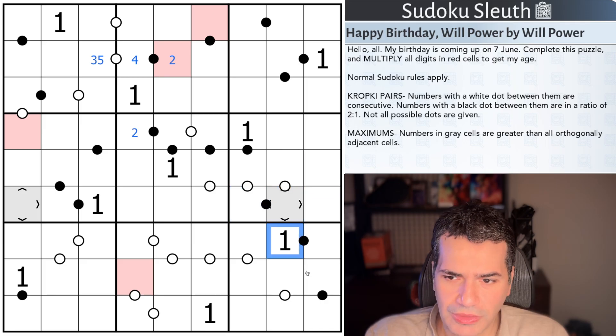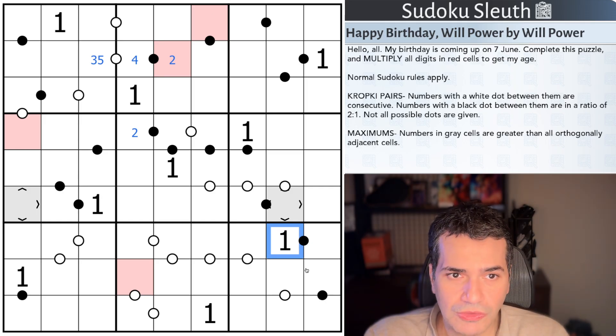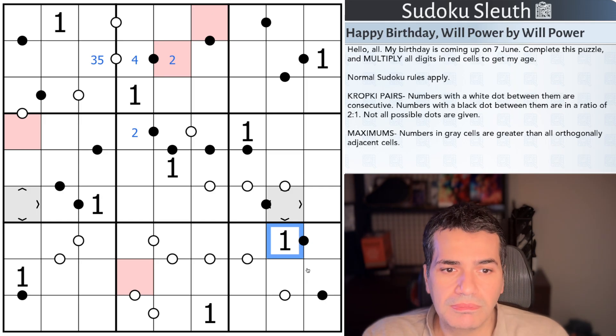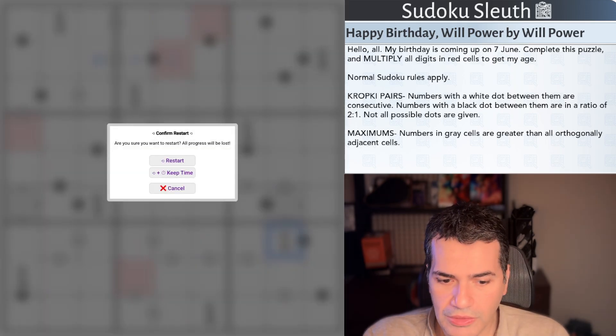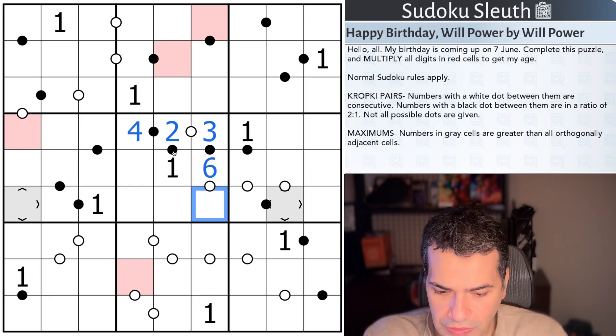Last but not least, we have the Maximus rules: numbers in grey cells are greater than all of the orthogonally adjacent cells. That's fairly easy to see with a 1 right next to it. As always, to play along the link's in the description down below, including the opportunity to leave comments. And with that said, I'm going to restart the clock and see how I get on. Now, with all the 1s given, we should be able to fly through this.